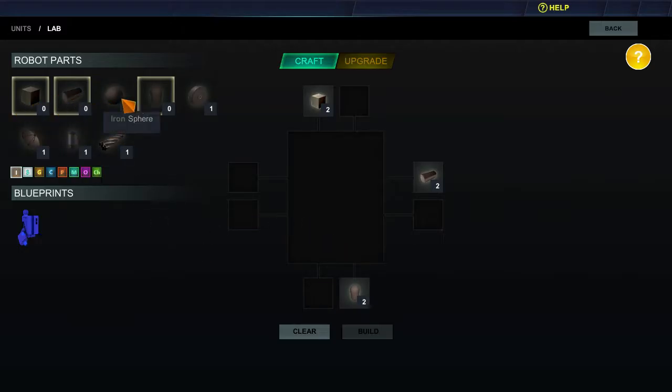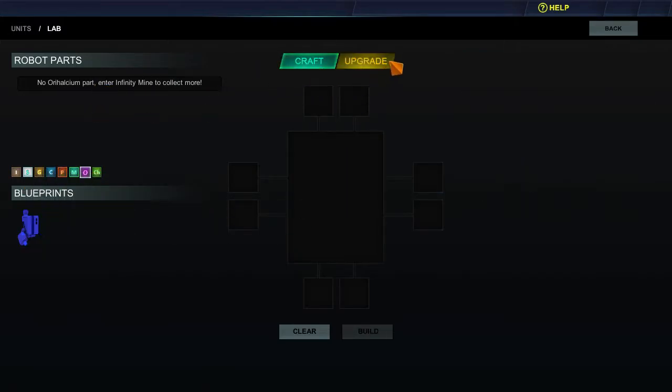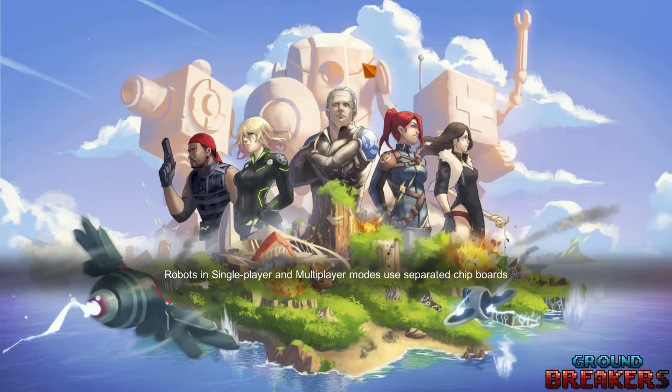I did that for the wrench guy — I just clicked on a load of stuff and then clicked build. You can also upgrade existing robots. If you have any silver parts you can upgrade an iron robot with silver parts, which is probably more straightforward. I'm not sure if there's any point collecting blueprints if you're just randomly clicking anyway, but that's basically how you get new robots.